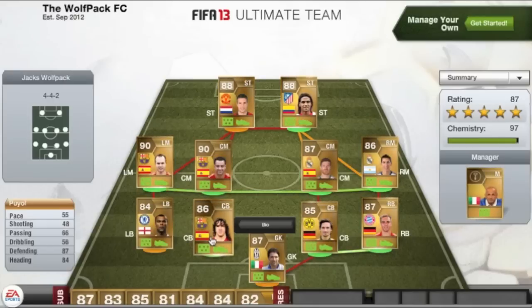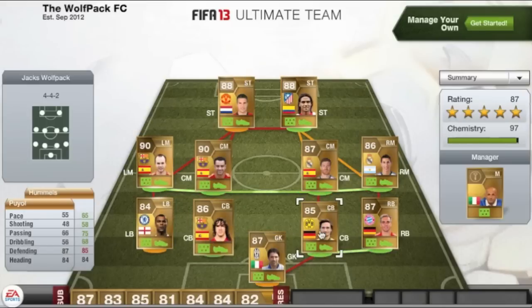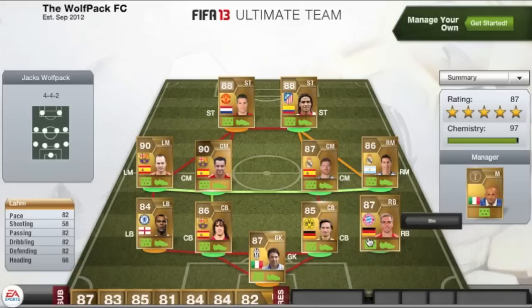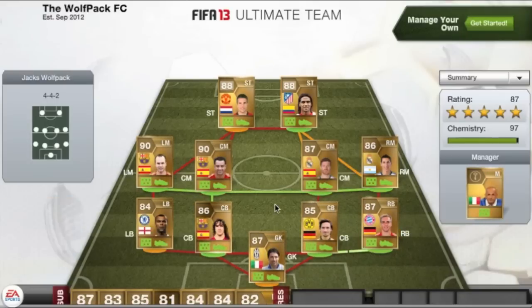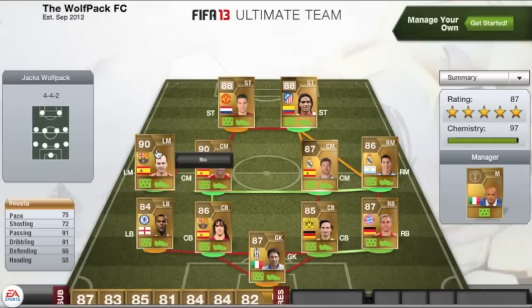I do bang on about in my videos that the more pace in a defender the better, and I will stand by that. If you do get countered from a corner, for example, you need a quick defender just to get back and help out of that counter-attack and prevent the goal. And then finally in the defence we have Lahm — the second German in these four defenders — 87 rated right-back from Bayern Munich. Looking at those stats: 82 passing, 82 dribbling, 82 defending, and 82 pace. So he does like that 82 figure.